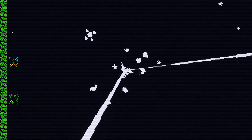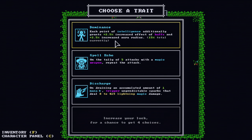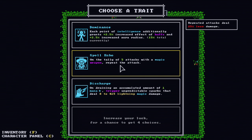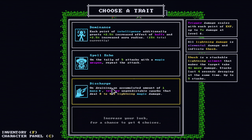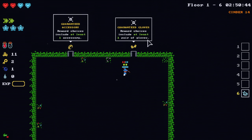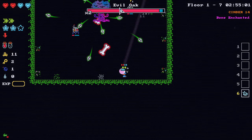Here we go, get our level up. Let's get a trait before the boss fight. Spell echo or discharge — they're both pretty good. The discharge: I have to drain one mana? This one I just had to attack five times. We'll go with the discharge — I got plenty of mana to drain. So hopefully we'll be able to do that. And I'll try to remember, like, if I'm all out of mana, to just kind of stop attacking for a little bit to recharge my mana.